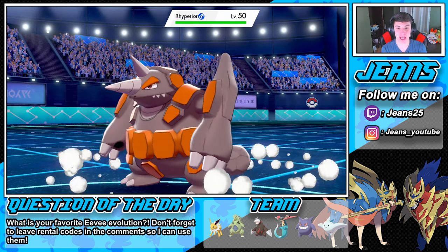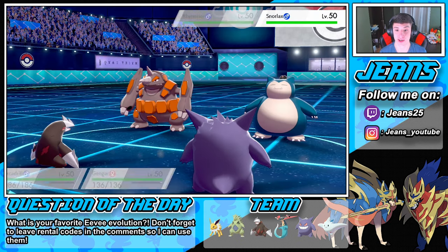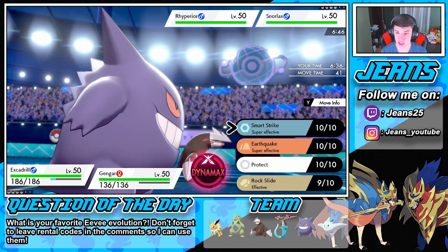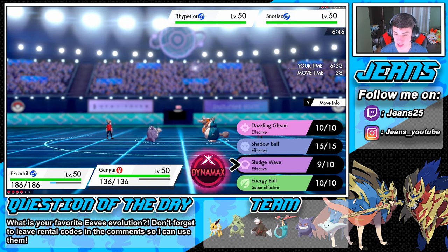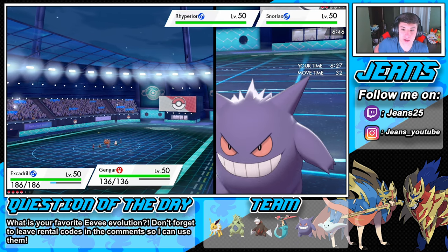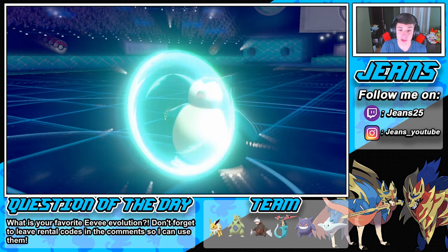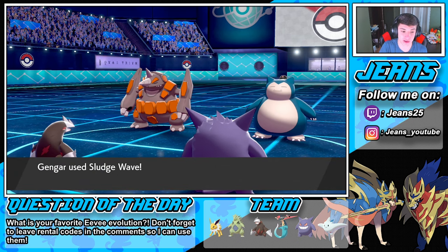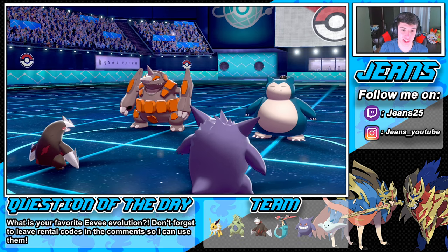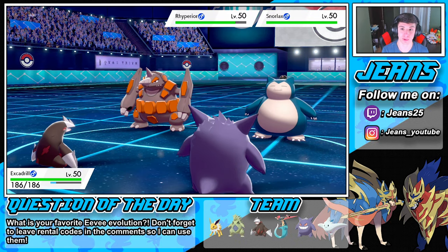Rhyperior's going to pop out — that's fine. I'm going to double up on that Rhyperior, go Energy Ball into it. Does EQ affect Gengar? It's super effective — dang it, okay, Smart Strike instead: won't miss, it's STAB. We're going for an Energy Ball but I'm Choice Specs locked into Sludge Wave. I forgot he's Choice Specs — that's why he does so much damage. Snorlax is going to Protect, which is fine.